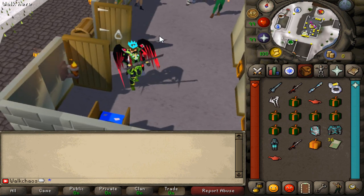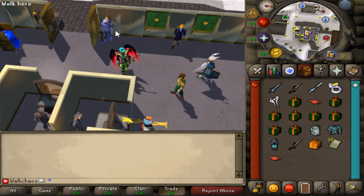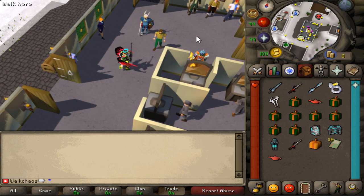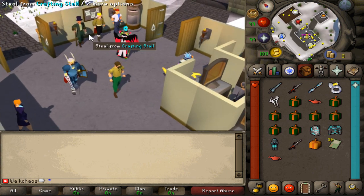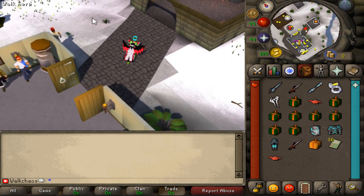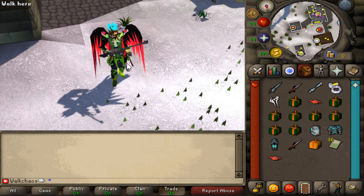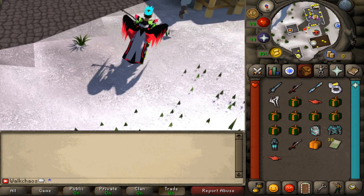The home area is pretty straightforward. We've got the grand exchange right here, the home area, a few people around, the donation shop, and all the different NPCs you'd probably find on any other server. It's all Skara-RuneScape based and we're running around with these lovely wings and the sniper in our hands.